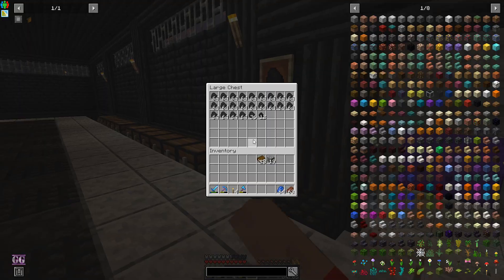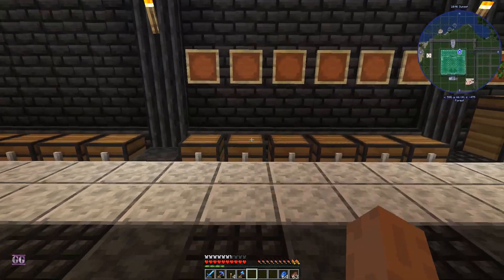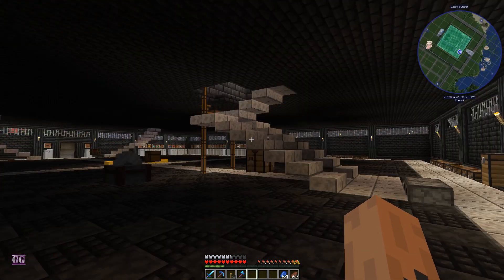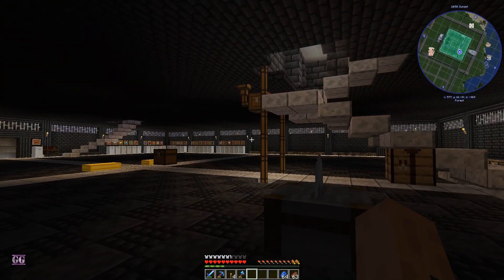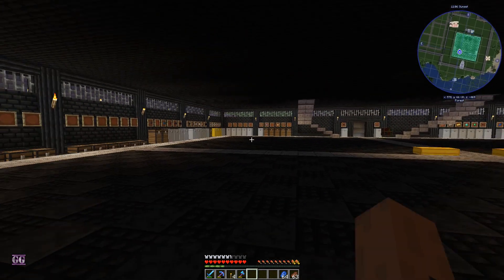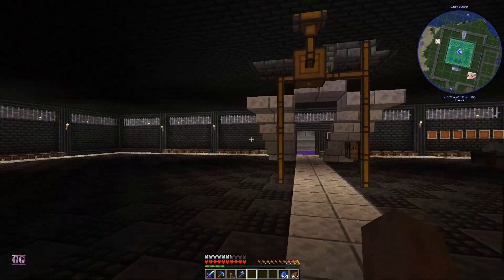We don't have the sorting yet, so unfortunately we can't sort it yet. Over here we have charcoal and coal, and I put the furnaces just there for now. I want to make this an industrial area, put in plants and flowers. We've already used about half of our items.